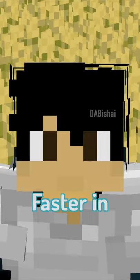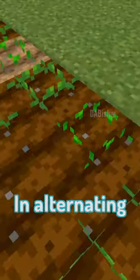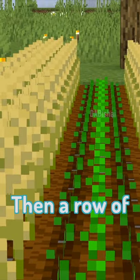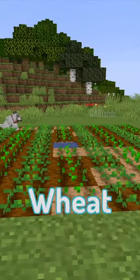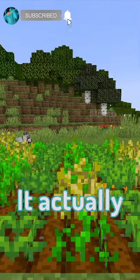Did you know you can grow your crops faster in Minecraft? I'm not talking about using bone meal or bees, but by planting your crops in alternating rows. So for example, a row of wheat, then a row of potatoes, then a row of wheat, etc. Instead of planting a whole field just with one crop, it actually grows faster.